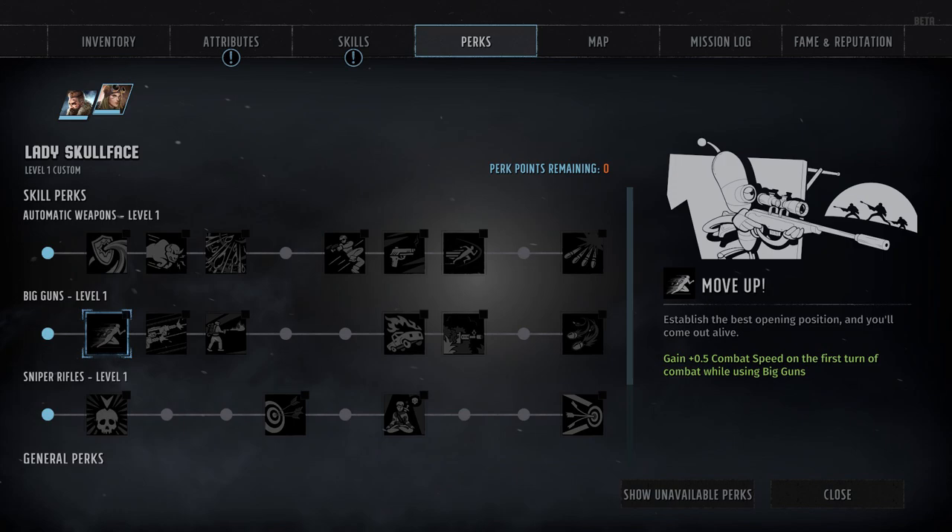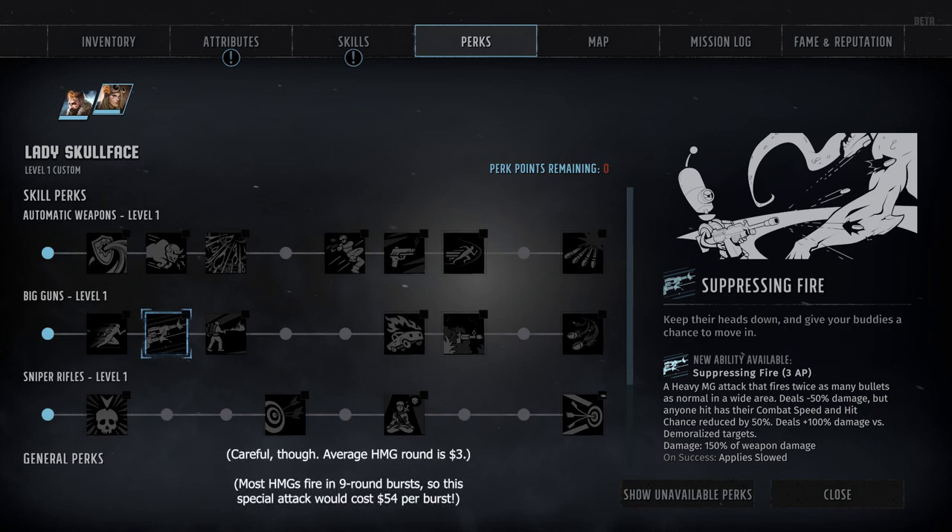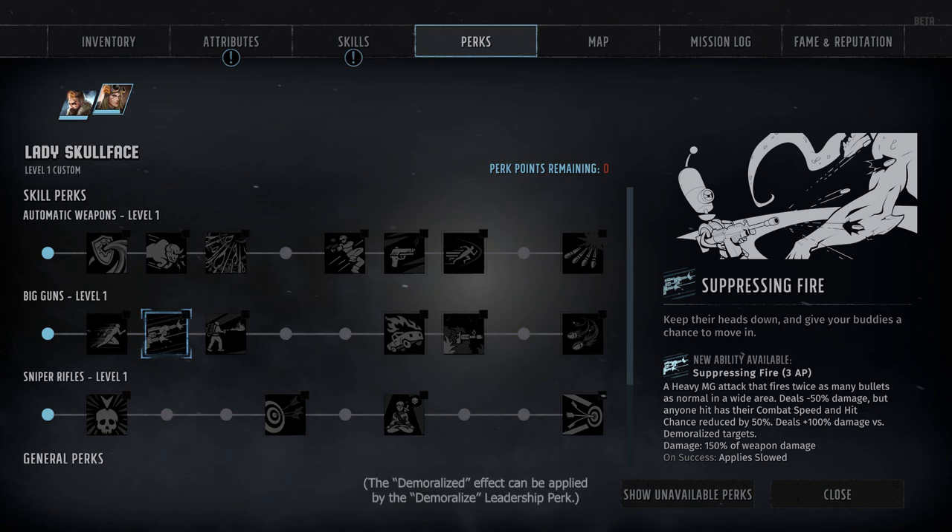Your average heavy machine gun costs 6 action points per burst, while your average flamethrower costs 4 action points per attack. After that, we've got Suppressing Fire, available at rank 3 — a special 3-action point attack that can only be used with heavy machine guns. Not only does this let you fire your machine gun at half the normal cost, but it also fires twice as many bullets in an expanded cone. Any target successfully hit will suffer half normal damage, but will also be afflicted with the Suppressed and Slowed effects, reducing hit chance and combat speed. It will also inflict plus 100% damage against any target that's already demoralized.